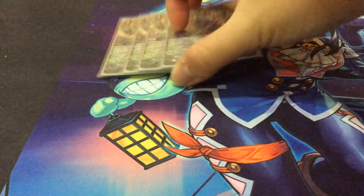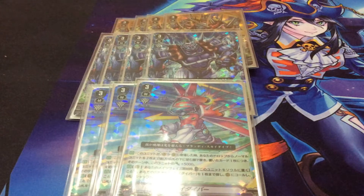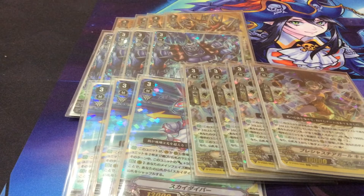For our Grade 3 lineup, we play four copies of Juggernaut Maximum Maximum, four copies of Juggernaut Maximum, three copies of Skydiver, and four Hill Guards. We play Hill Guards because we don't want to be rushed — we'd rather have Grade 3s in the deck. They're nice to have and they prevent early rush. Although we do need counterblast, we don't need it that significantly — one to two points is normally good enough for the early game.